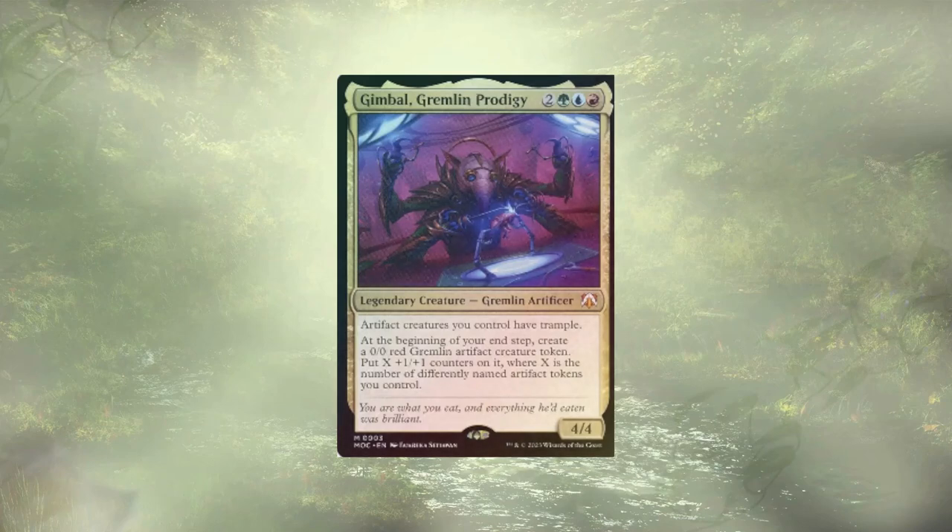Gimbal Gremlin Prodigy is going to create us an artifact creature at the end of each of our turns, as well as grant artifact creatures we have Trample. With this in mind, you might think we're adding a lot of artifact creatures or ways to generate a lot of artifact creatures in general, but we're actually focused more on creating just any artifacts. We're going to hope to dig through our deck to find any number of combos that just let us end the game, leaving us the victor.